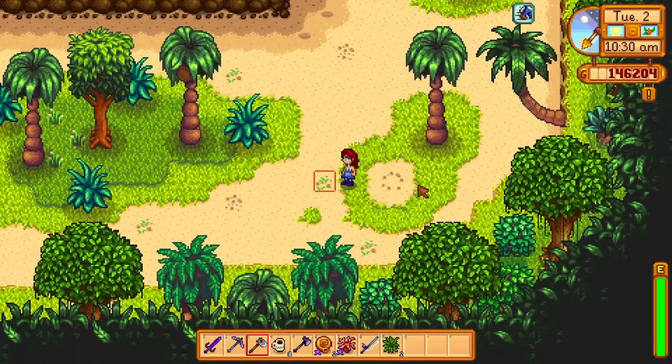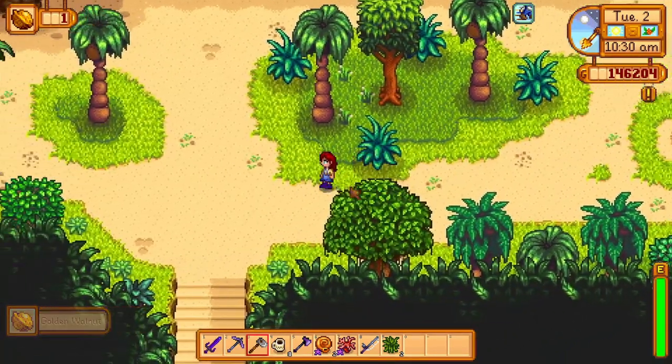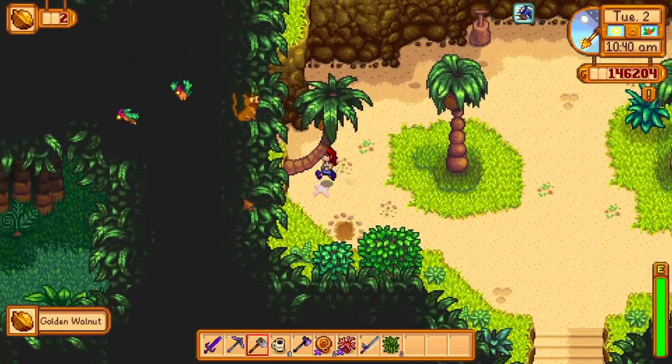You will find plenty of golden walnuts hidden in the ground. Anything that looks suspicious will probably give you a golden walnut. Just hit it with your hoe — just like that. Another walnut.